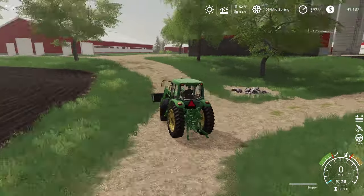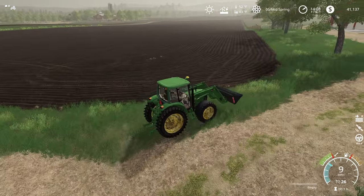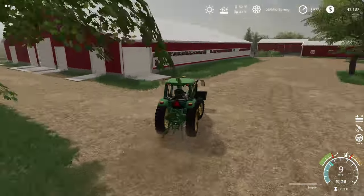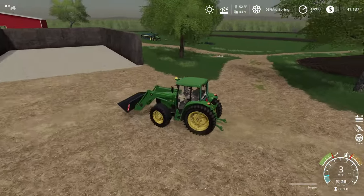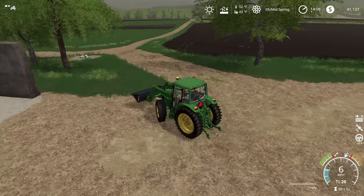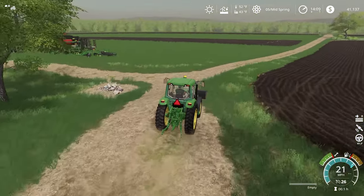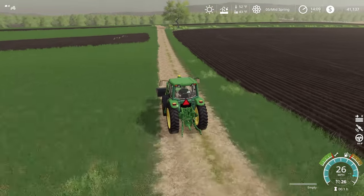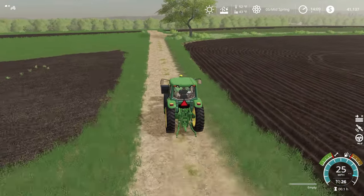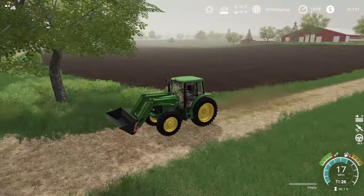We dumped all those rocks into that rock pile and just like that we're in a pretty good spot. This field is now all ready for planting — we're going to be able to get out here once we move forward a day or two in the season. The only thing left to do would be to go pick the rocks in this other field, so I'm going to go ahead and head out there. We'll probably do that rock picking off camera and catch you next time for planting corn.